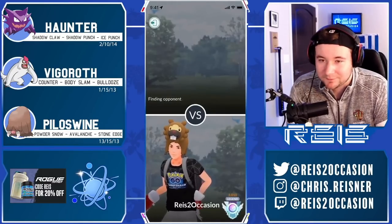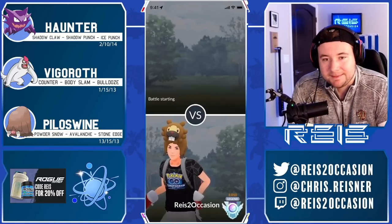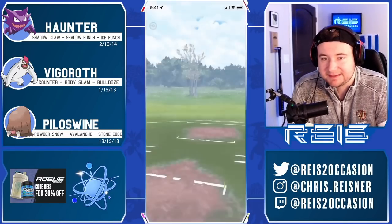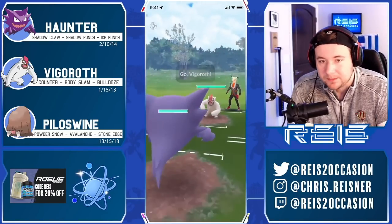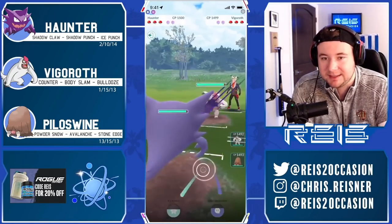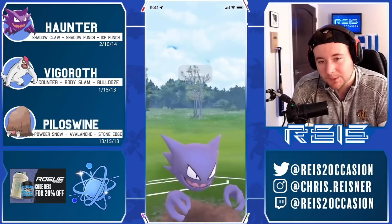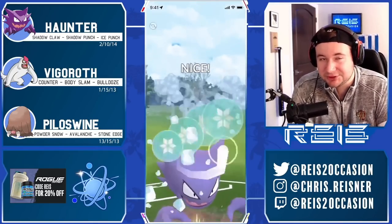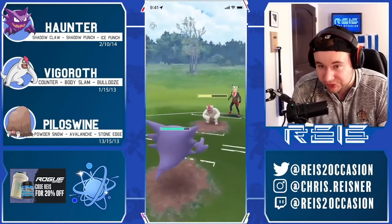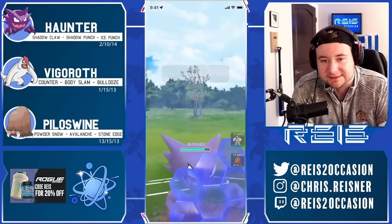This team is putting in some work — I like it a lot. Haunter is a really solid response to Vigoroth, pretty decent against Goldbat since the poison typing isn't super threatening. Vigoroth along with Haunter are probably the two most common Pokemon in this meta, so you'll see these two a lot. Normally Gengar gets the shine over Haunter in Great League formats, however with it being the Evolution Cup and only second-evolution Pokemon, Haunter gets its chance to shine.